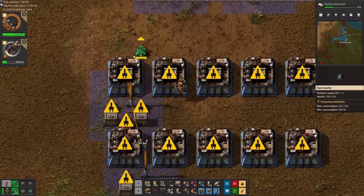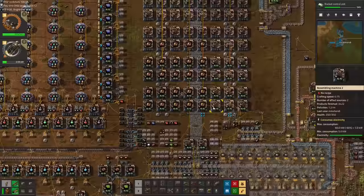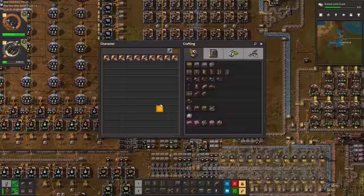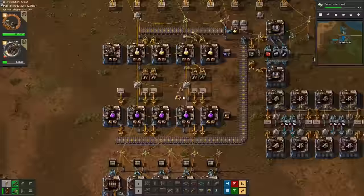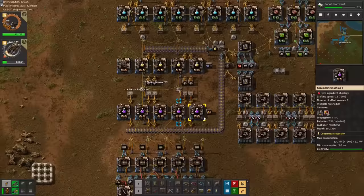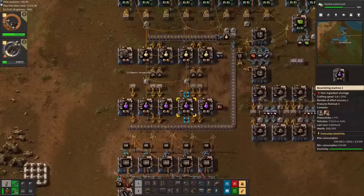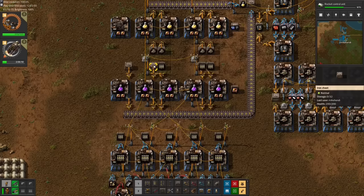500 purple science packs. With that, all of the infrastructure we need has been set up. We insert the first batch, and now we just need to keep machining our copper and iron into the proper stuff we need to make the remaining ingredients — like the second batch of blue chips and low density structures. We can just transfer the rail chest by chest, since we have 5 rail producers and 5 purple science assemblers, which should be pretty balanced.